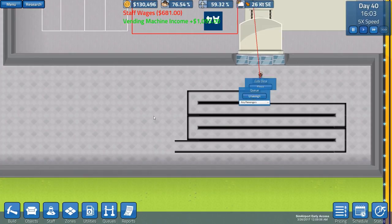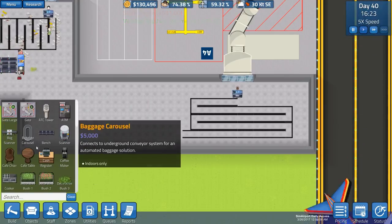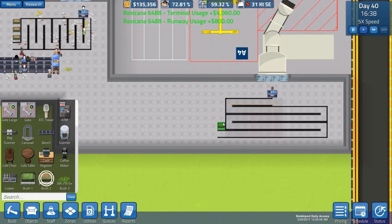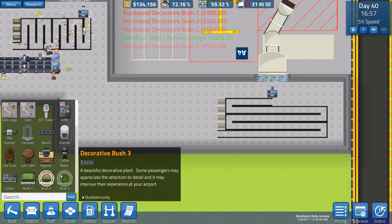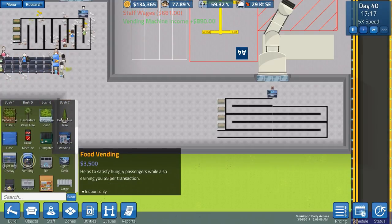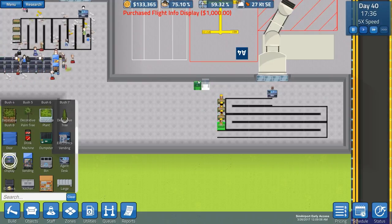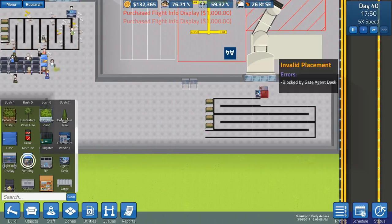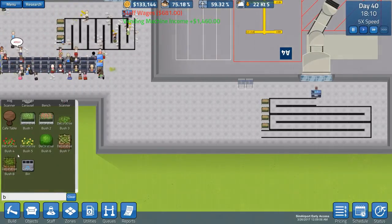Queue sign on that queue. We could have a first class passenger section but we're not going to. There are our nice decorative bushes. We also want some flight info displays which we'll put in here.